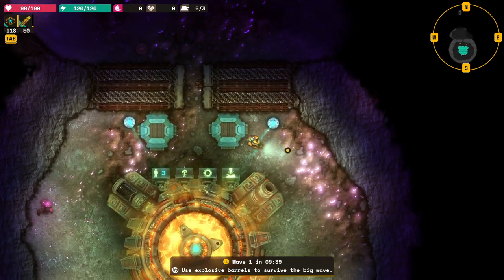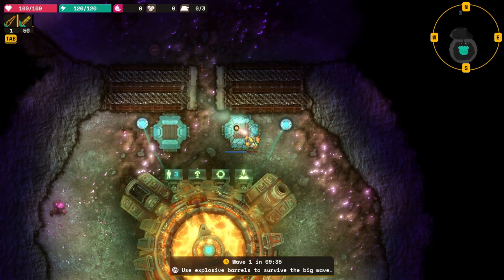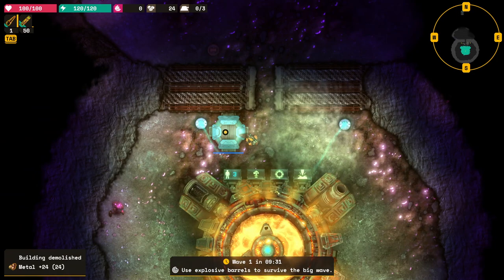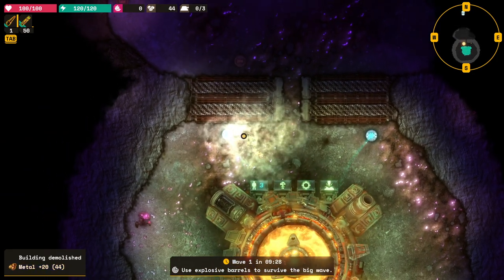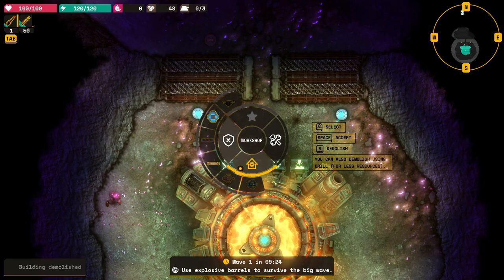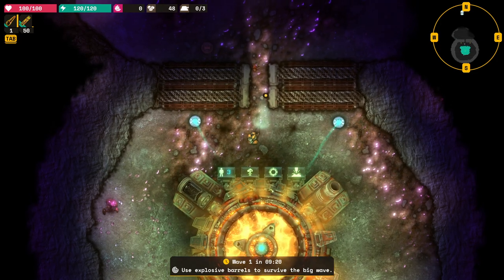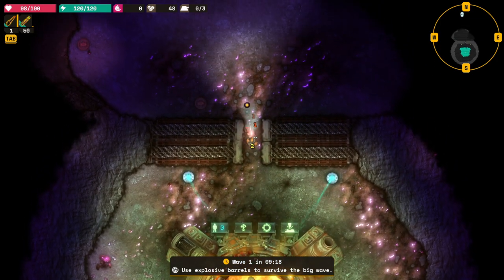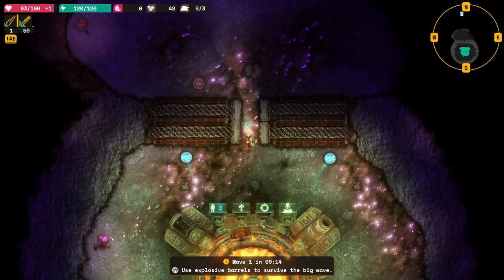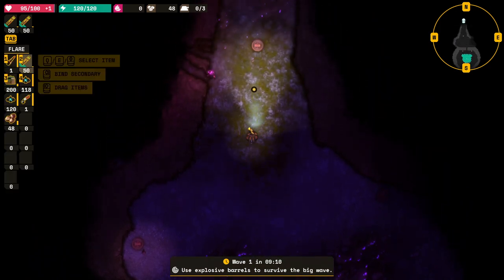Stop it, you silly game. What we're going to do is we're going to take out these. We're coming up on the plan. Let's see if I can build a turret. How much more do we need? A little bit.